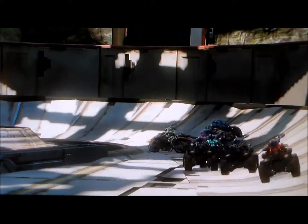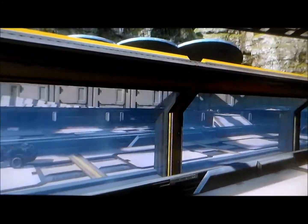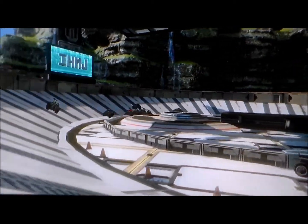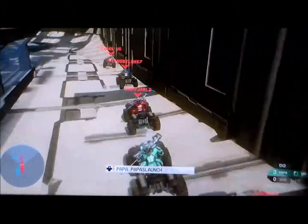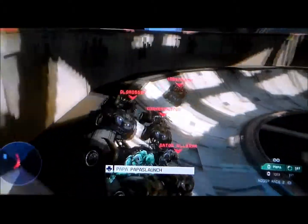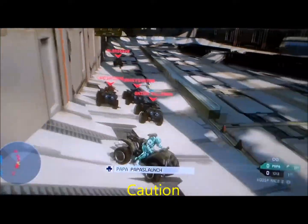Luke gets another fast start. They are going high down there. Here they come back into 3 and 4, going 3 wide — Matt, Turkey, and Gator going 3 wide. Matt's going to go a little high — he keeps it, went 2 tires off but he kept it going.